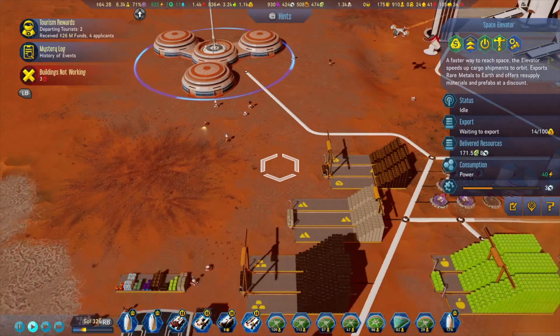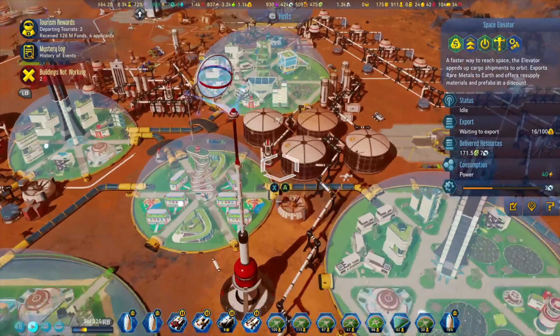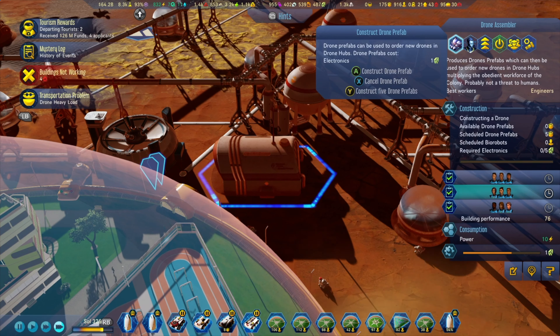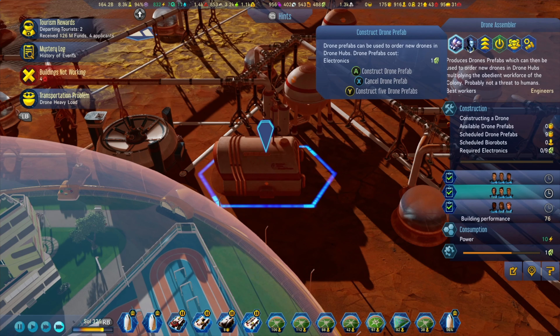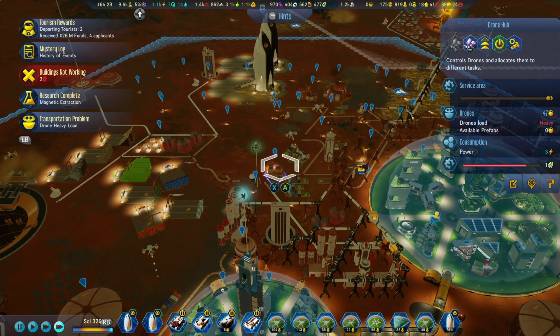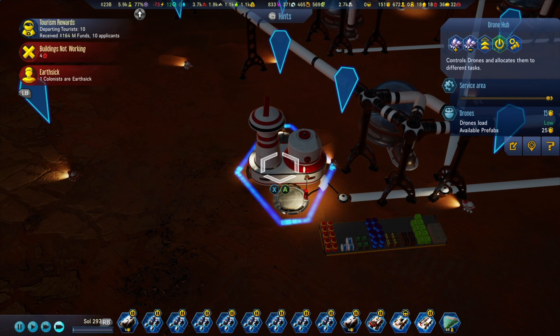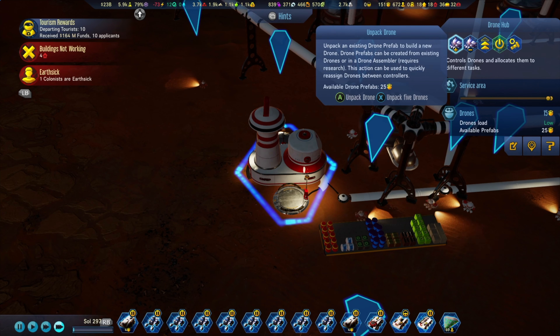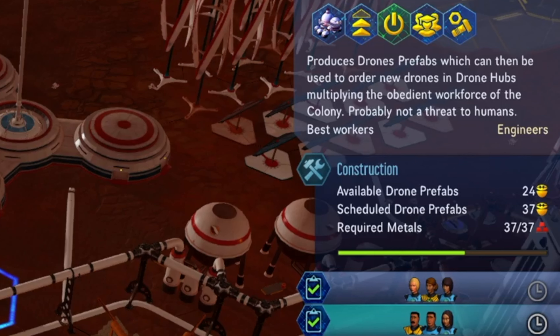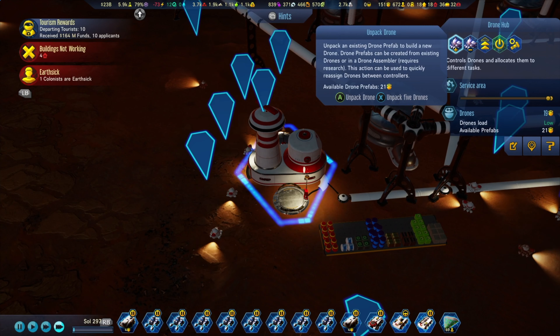Number 11: You'll need a lot of drones to handle all types of labor around your colony — and the further you are in the game, the more you'll need. You could buy them from Earth, but money isn't easy to acquire. You'll want a drone assembler, which is locked behind research, but once you have it, it costs one electronic to produce one drone, which you can unpack at the drone hubs. There's also research to convert that one electronic cost to one metal instead, making it even easier to produce drones.